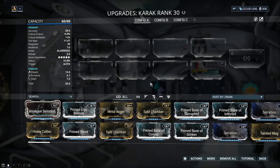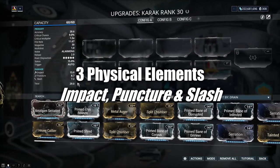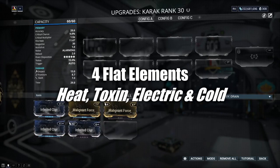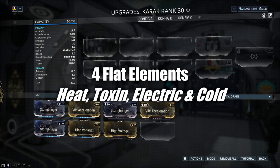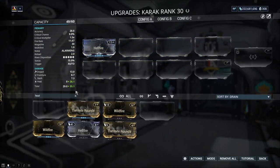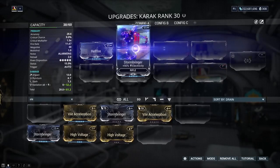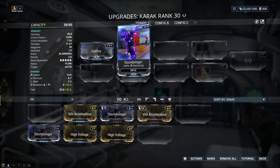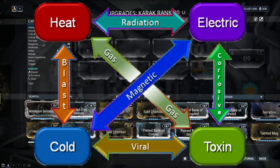There are technically 15 elementals in the game. The first three are your physicals: impact, puncture, and slash. The next four are your four flat elementals: heat, toxin, electric, and cold. If I take heat as an example and put it in the weapon, you can see it goes in. You can also combine elements — if I take heat and electric, I now get radiation rather than just heat and electric separately. It combines into a new element.